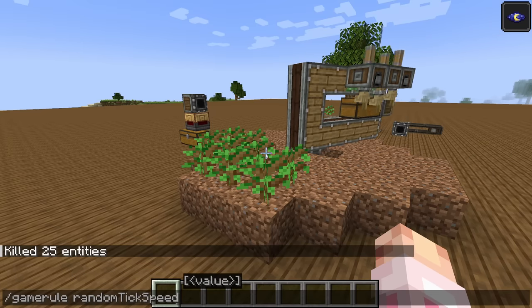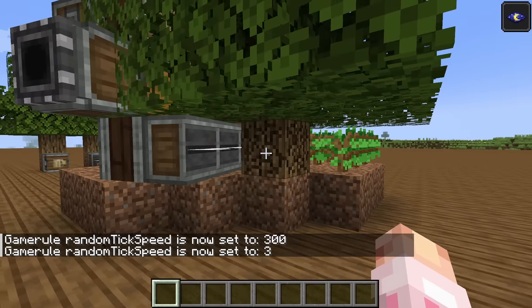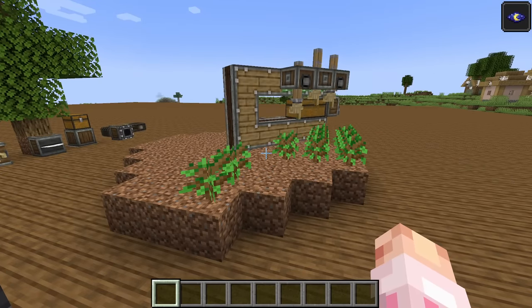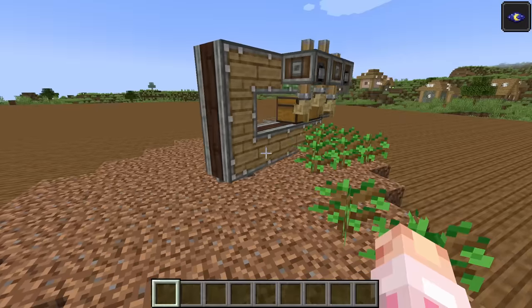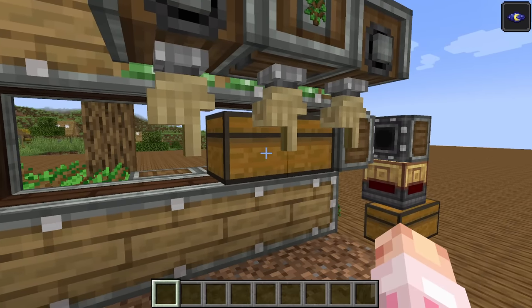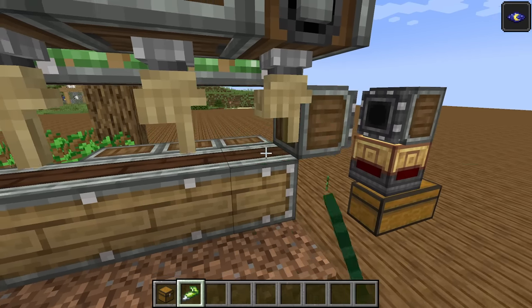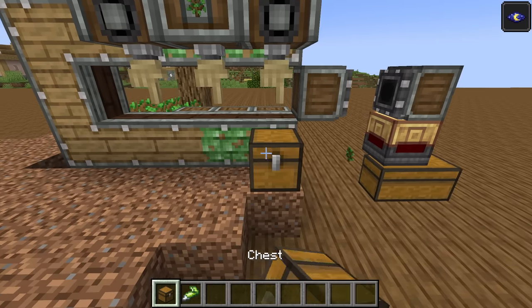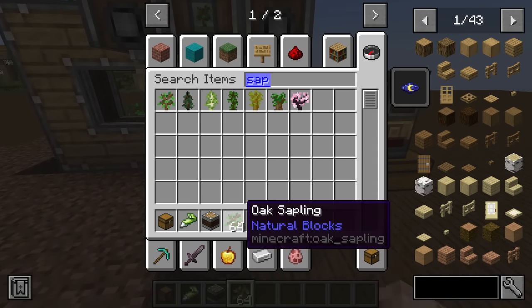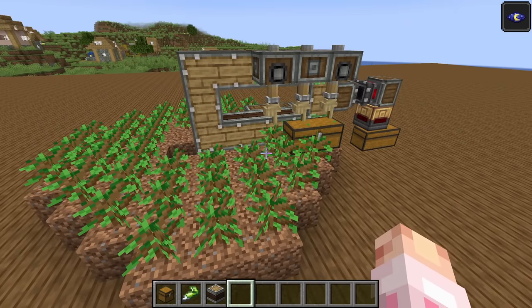If I turn the random tick speed up briefly to 300 so we get a tree growth — there we go. You will see as the saws come around, they will begin to chop the tree. And once they break the last log, bam. Now, interestingly, something we should show off is that the deployers are having some trouble — they don't seem to want to place down the saplings. Let's stop the contraption and do some troubleshooting. I wonder if the chest needs to be uncovered for the deployers to pull anything out of it. I'm going to put a stack of saplings inside it. The chest has to be uncovered — the deployers cannot access them if covered. We're learning together!